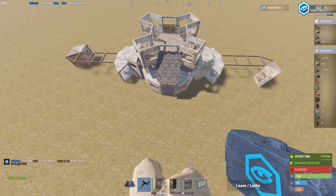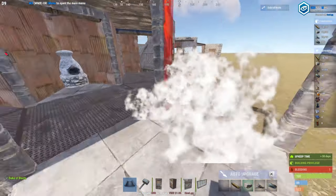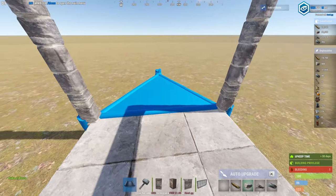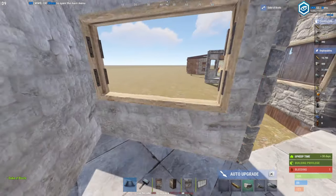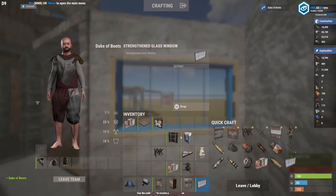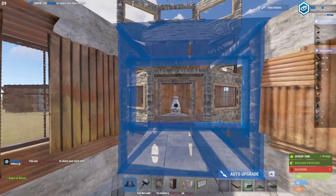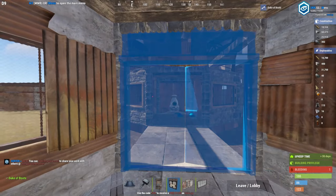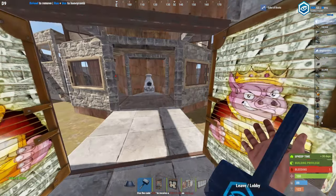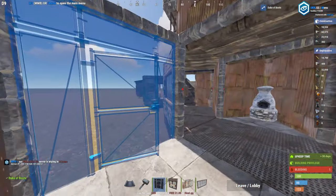Now we're going to start with the compound bedrooms. Square in front of the door with two frames and three triangles. Stick two windows and walls at the back. And this is where we put the chain link fence gate.